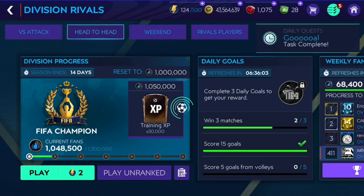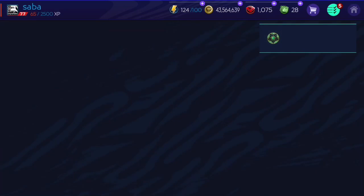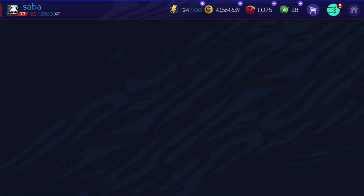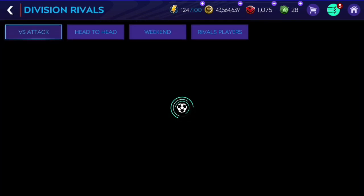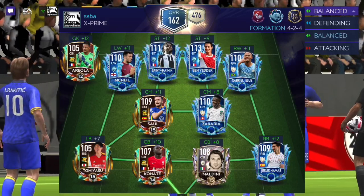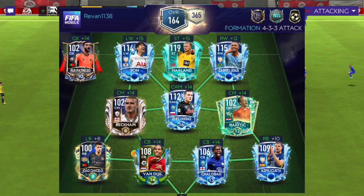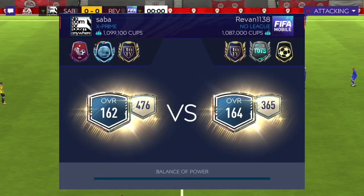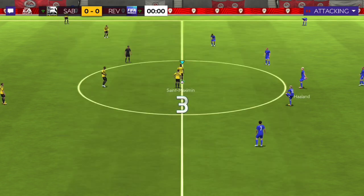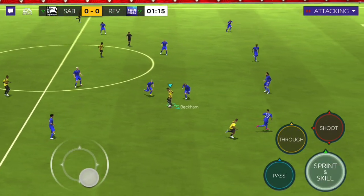His shooting is insanely good. As I said, I didn't like his first touches too much, and I didn't like his roulette - that was a bit slow. Fine, into head-to-head now. Let's see what he's gonna be able to do. I feel like he's not gonna be as good in head-to-head as he is in VS Attack. We're getting into the head-to-head match - against this team: Haaland, Gabriel Jesus, and Son as well on the right wing and left wing against Real Madrid.